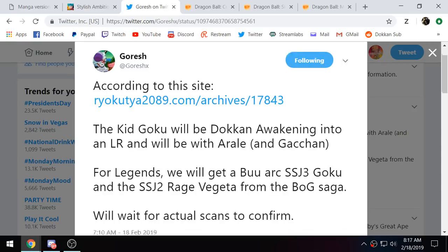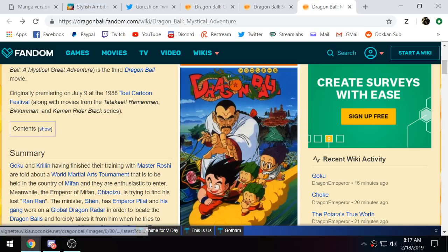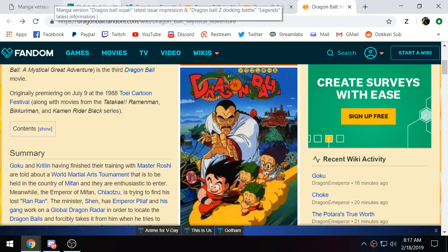Also, we have some tweets from Gresh here. Kid Goku will be Dokkan Awakening into LR with Arale and Gachan, which is of course these little robot guys right there. Let me go back over to Gresh's tweet.